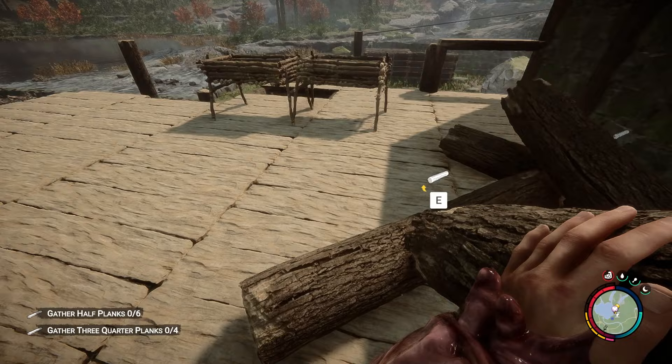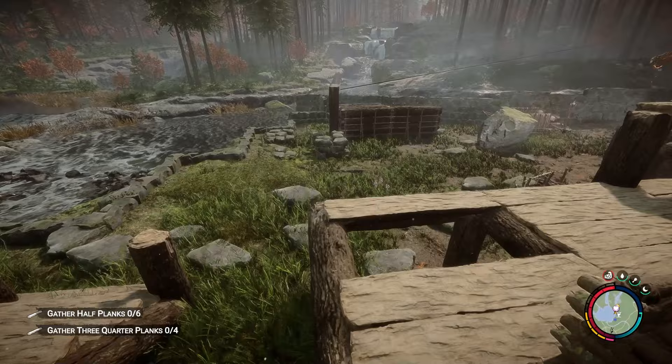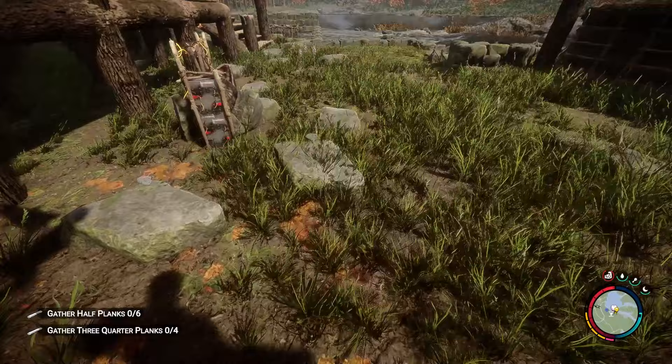Now we need to do the same thing over here on both. That's a full log. Okay hold on — maybe we should save the game. Let's save the game and mess around with the other two pieces. Once we get those done, this porch is gonna be awesome. Save the game. Let's see if we can do this again — let's see if everything can go right today, that would be awesome.